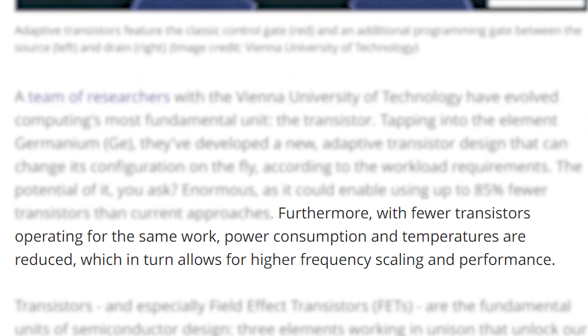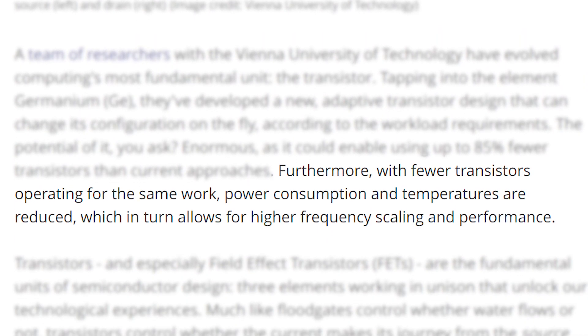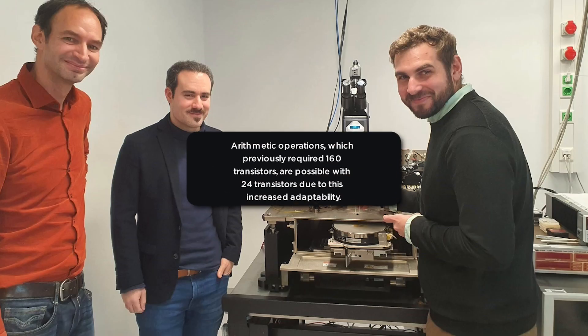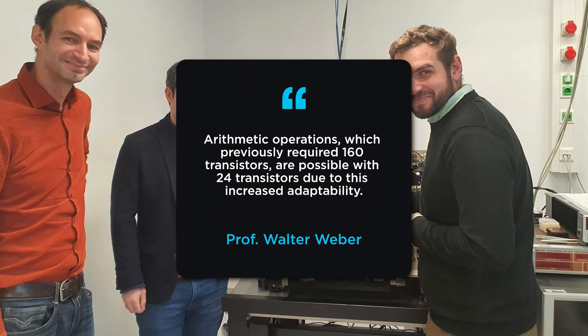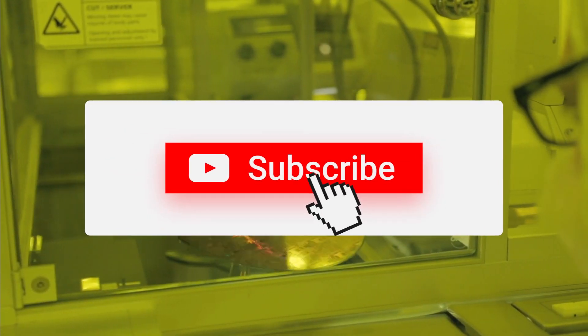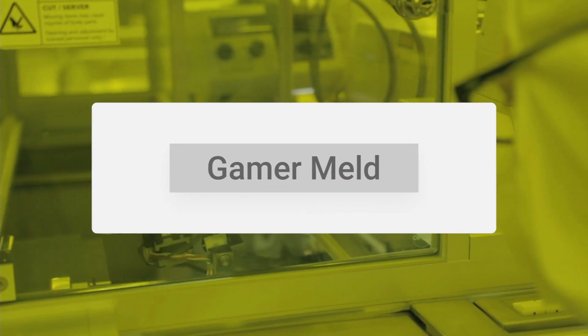And with fewer transistors, there would be less power consumption and heat, and therefore more room for higher clocks. As an example, Professor Walter Weber stated: 'Arithmetic operations, which previously required 160 transistors, are possible with 24 transistors due to this increased adaptability. In this way, the speed and energy efficiency of the circuit can also be significantly increased.' That's a massive deal, and it has a giant potential to completely change the industry forever.